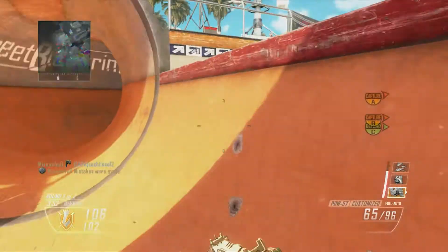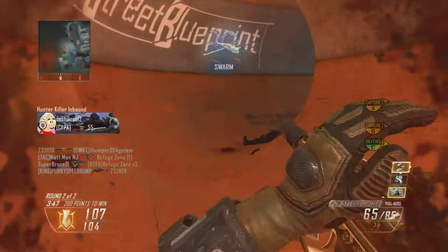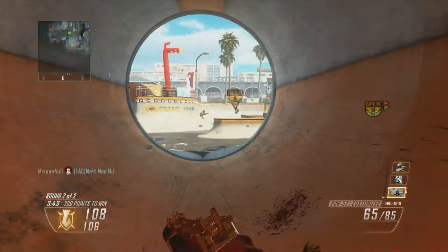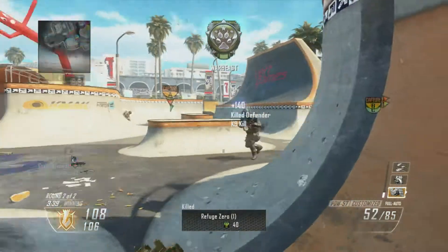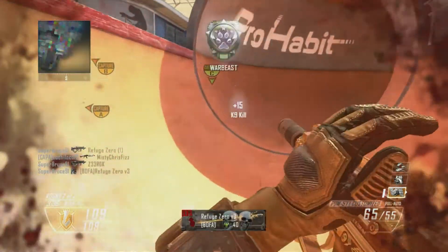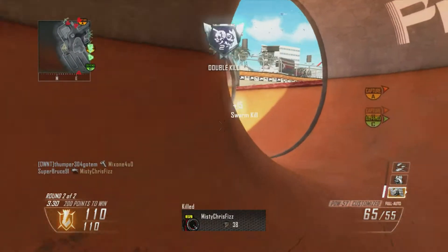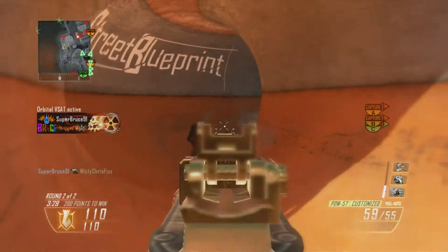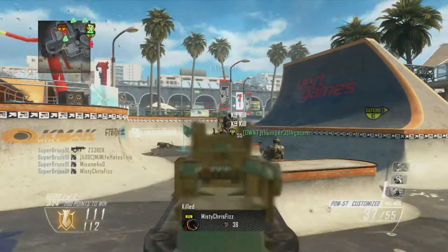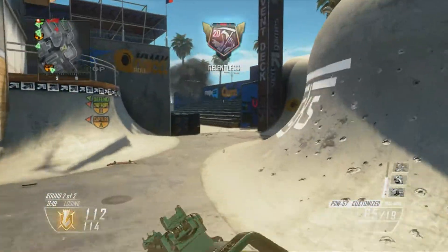It definitely benefits you most on this map because there are really only three routes you can take: two little side paths and one middle section. The middle section is definitely the most dangerous part of the map — if you're going into that room expect to be fighting a lot of people, as it's the most high-traffic spot. Right now I'm sitting at the A spawn and spawn trapping them, which is pretty much what I do for the second half of this game. I've called my next Orbital VSAT, I have my Swarm and K9 out, and they're just destroying the enemy.